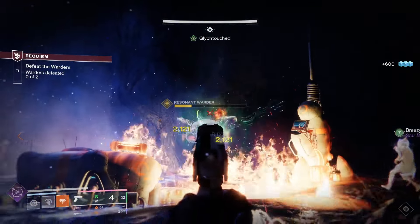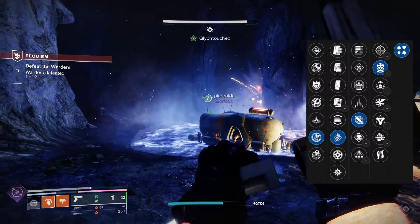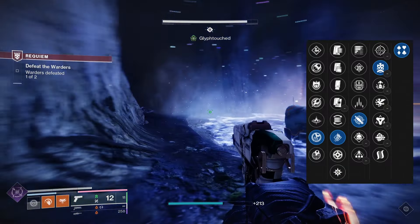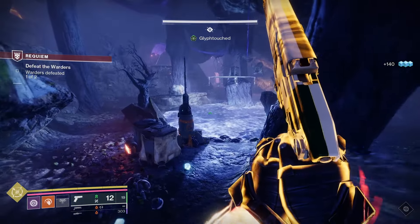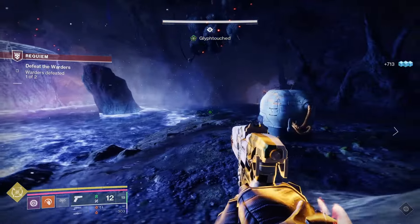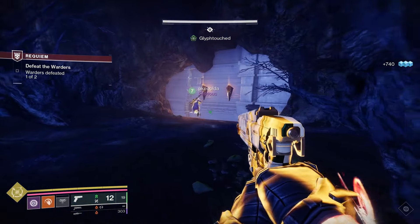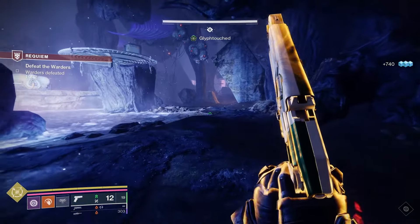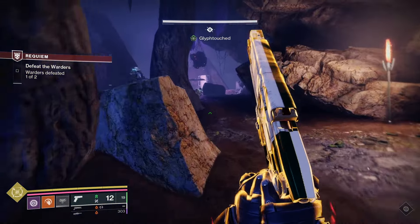For PvP, a very similar roll — Quick Launch, High Velocity Rounds, Beacon Rounds, and Desperate Measures would be very good, and again I would recommend a velocity masterwork. Beacon Rounds is the key change here: final blows with this weapon grant your projectiles tracking, and dealing further damage extends the duration.